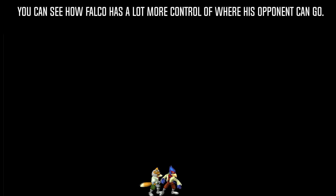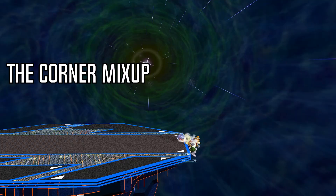When you compare this to something like Fox's up air, which has an 85 degree knockback angle, you can see how Falco has a lot more control of where his opponent can go.